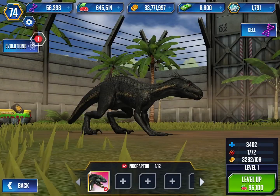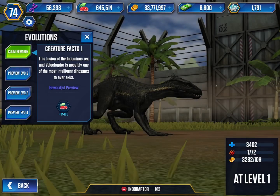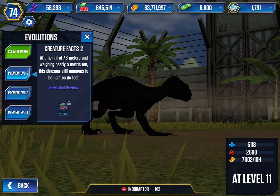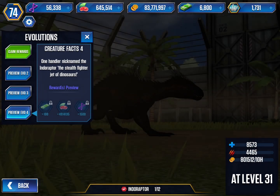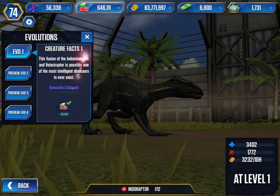Let's check on this guy and see this evolution. The fusion of the Indominus Rex and Velociraptor is possibly one of the most intelligent dinosaurs to ever exist. I'm not going to read all the evolutions — too long — but the first one counts because we're on level 10 right now, so let's just claim the reward.